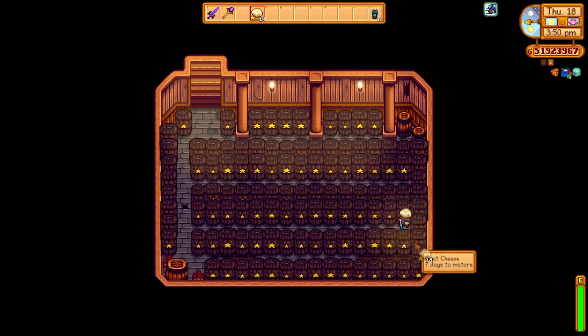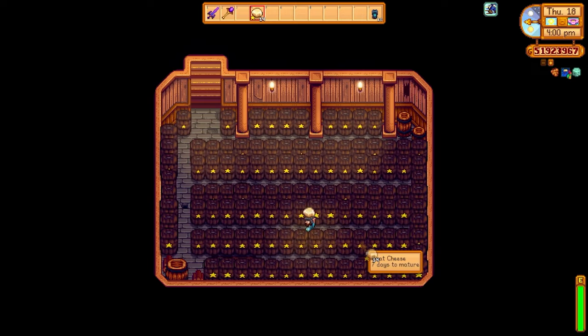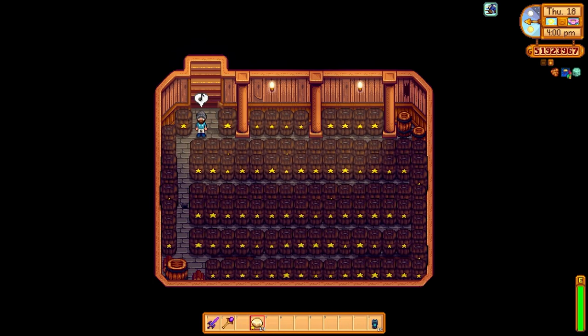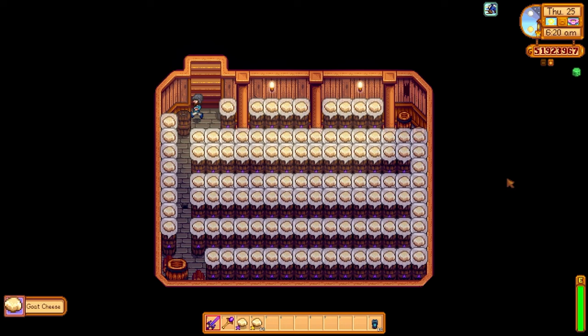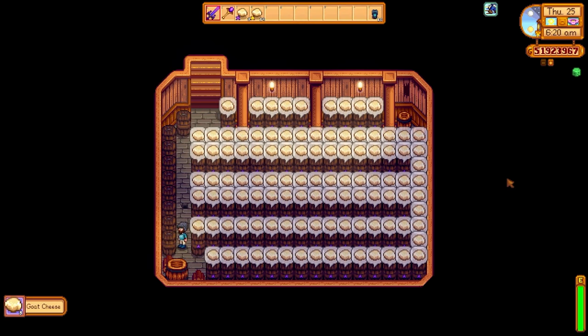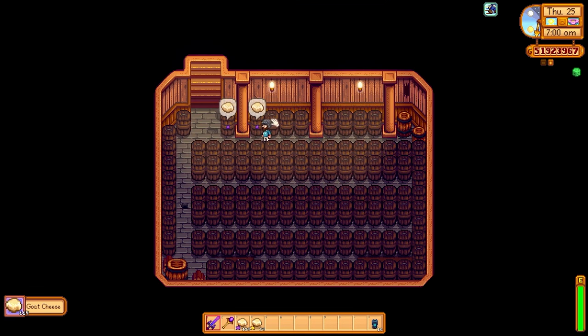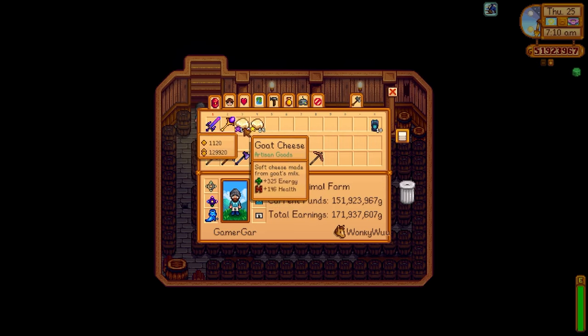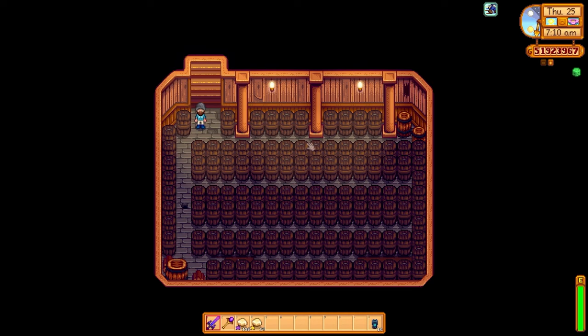If you don't want to make money using goat's cheese, you can always just use it to heal yourself in Skull Cavern or the harder version of the mines. It only takes seven days for casks to convert a gold star goat's cheese into an iridium star goat's cheese, and the difference is staggering — not only more health and energy, but it sells for a lot more gold. If you have limited cask space, process animal products instead of wine, because wines take far too long to make profit from.